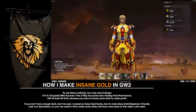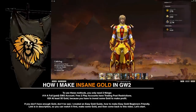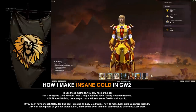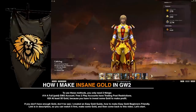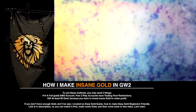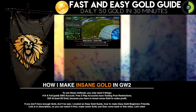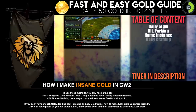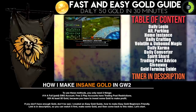To use this method, you only need two things. First, a full paid Guild Wars 2 account, because free-to-play accounts have trading post restrictions. And you need at least 50 gold, because you have to invest some gold to make profit. If you don't have enough gold, I created an easy gold guide — how to make easy gold, beginners friendly. Link is in the description, so you can watch it first, make some gold, and then come back to this video.